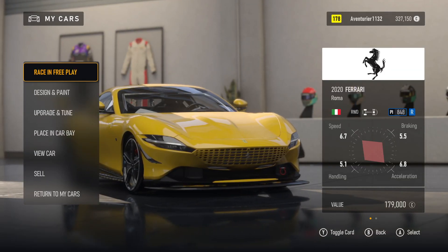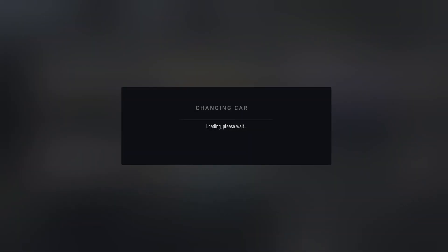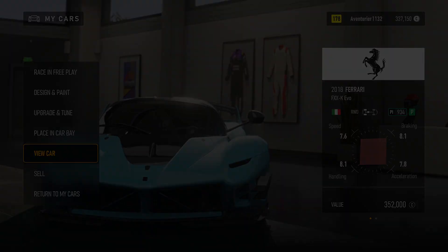My Cars. Aventurier 1132. Design and Paint. 2 of — 2018 Ferrari FX XK Evo. Car Level. Changing Car. Loading. Design, Upgrade, Placing, View Car. 5 of 7.